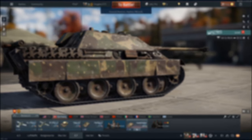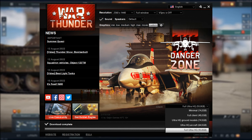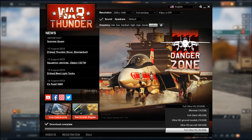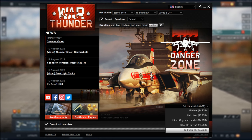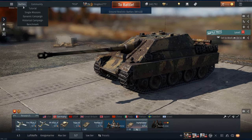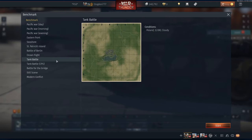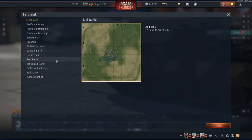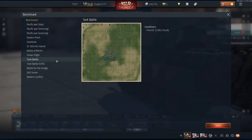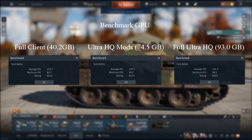First things first, I downloaded separate versions of War Thunder's clients. I really chose the ones that people care about most. Most people have the full client, which is 40GB. I also compared it to the Ultra HQ models, which is 75GB, to see if there's any difference there. And then lastly, I downloaded the full Ultra HQ, which is 93GB, to see if there's any real visual or performance difference. The first thing I chose to do was check out the benchmark — Tank Battle — because that's the only live-action mode with tanks driving around exploding. When it came to the performances of each client with the same test, there really wasn't a difference, surprisingly.